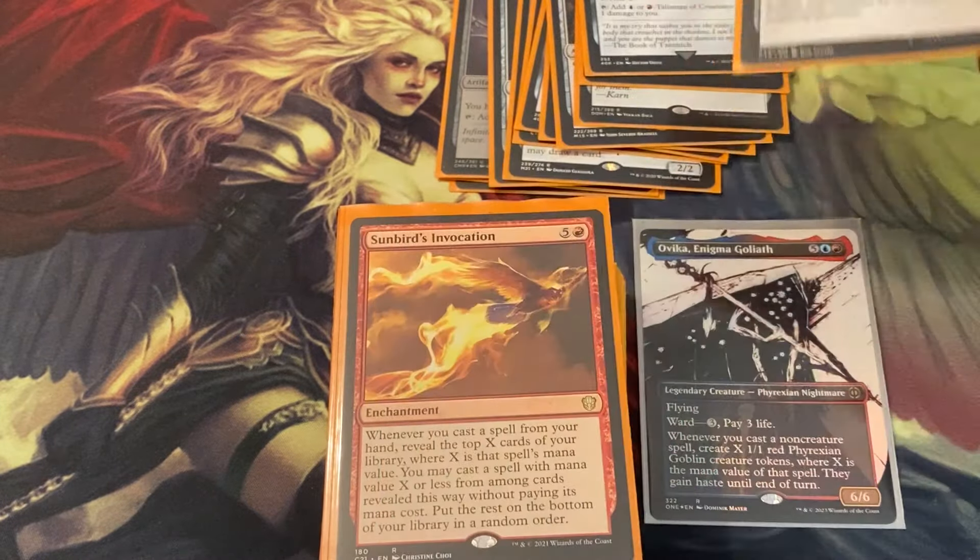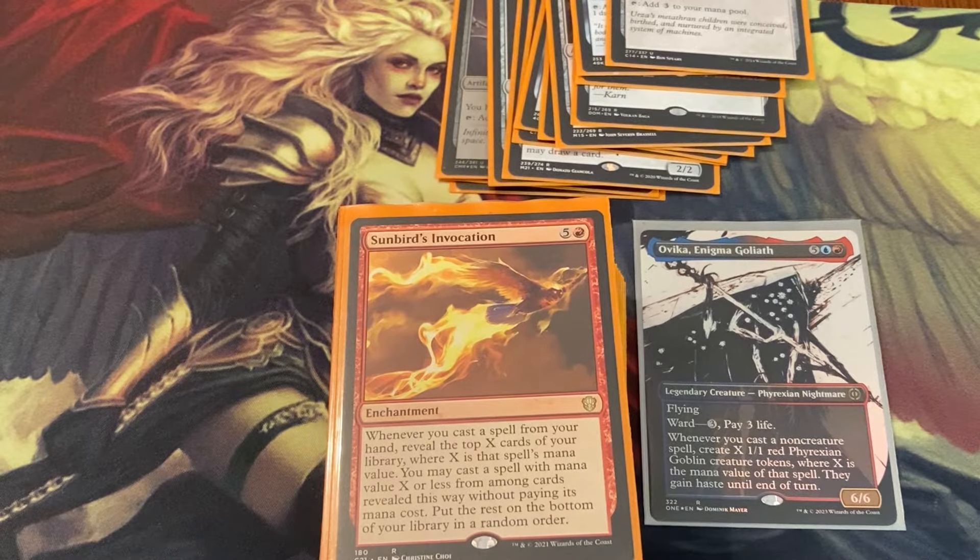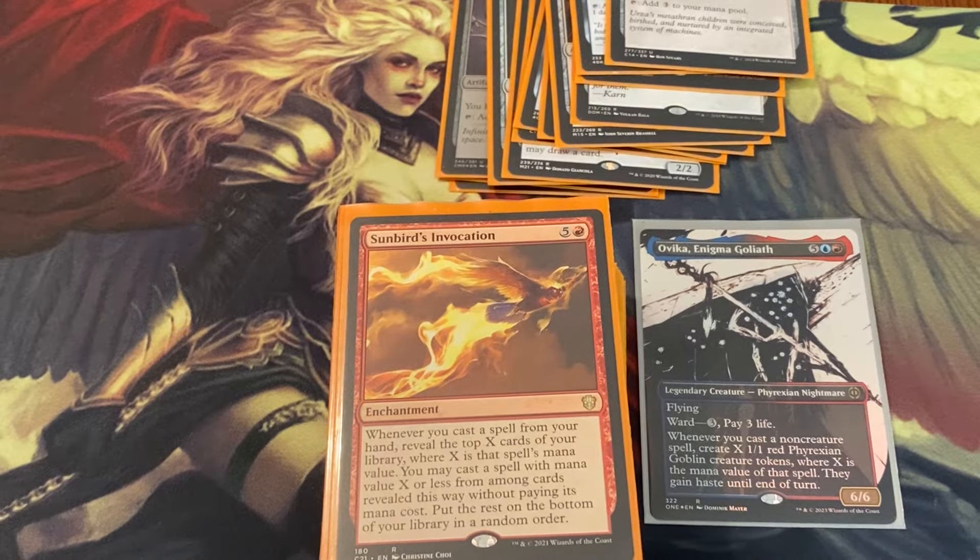Gilded Lotus and Chromatic Orrey help you cast those big mana spells and draw cards. Talisman of Creativity, Thran Dynamo. One of my favorite cards: Sunbird's Invocation — whenever you cast a spell from your hand, reveal the top X cards from your library where X is that spell's mana value, and you may cast a spell with mana value X or less from among those cards. Very very strong card.